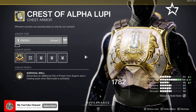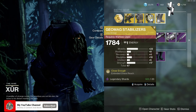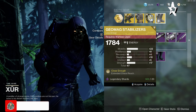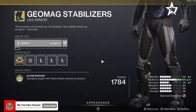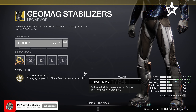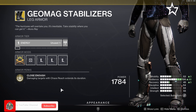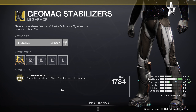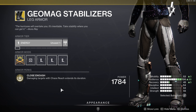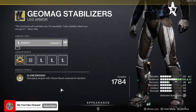Moving over to the Warlock this week, we're rolling with the Geomag Stabilizers leg armor. The main perk is Close Enough — damaging targets with Chaos Reach extends its duration. So you pop that super, do a bunch of ad clear, and get a little extra time, allowing you to clear the area a whole lot easier. Definitely be picking these up as well.